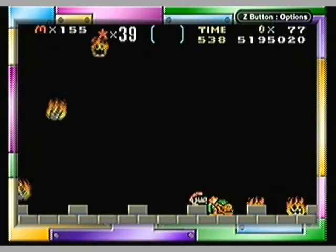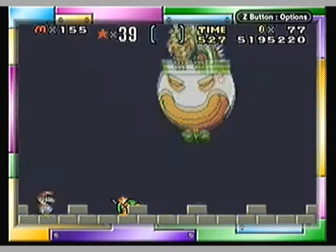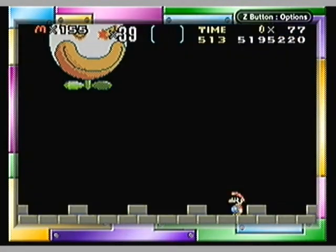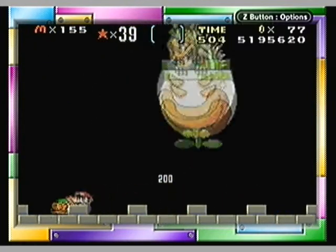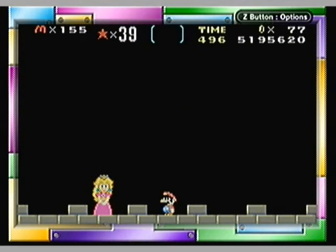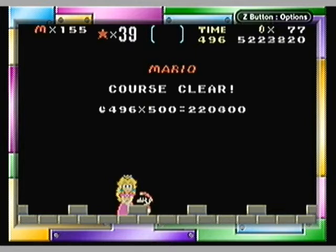I just barely made that. I don't know how a mushroom outran me. And why was he killing his own mecha koopa? Is that really a smart idea? Anyway, he's going to try to crush you, so don't panic. And... we rescued the princess. Unfortunately, we are Midget Mario instead of regular Mario, so it kind of looks awkward.